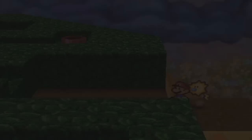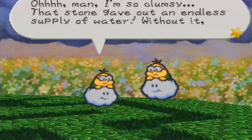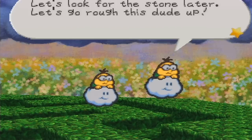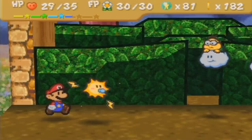We might want to get ready for a mini-boss fight coming up. It's Lakitus! One says they need to find the water stone — huff and puff will have their clouds if they don't find it. The stone gave an endless supply of water, and without it they can't increase the power of the puff puff machine. They spot Mario and decide to fight, so here comes a mini-boss fight with two Lakitus and two Spinies.